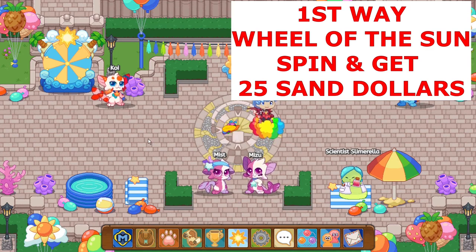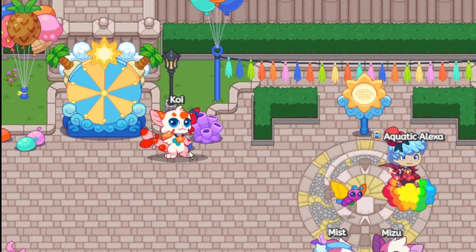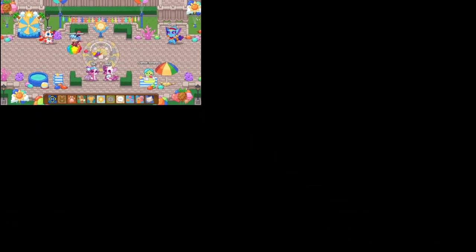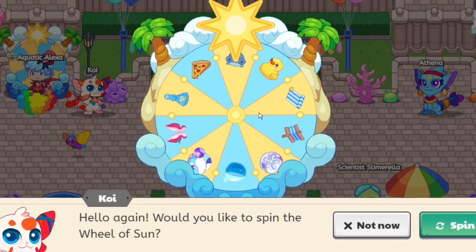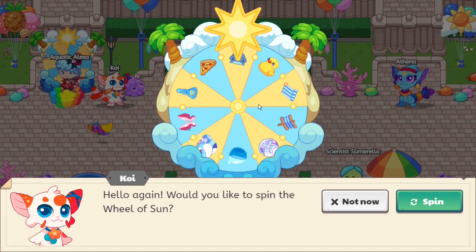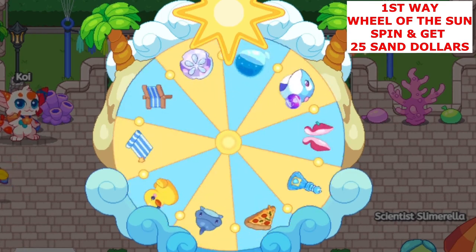Let's go to the first way. The first way is by spinning the Wheel of the Sun. Koi is in charge of the Wheel of the Sun. On the wheel, you guys can see there are 10 items. These 10 items will remain through all of Summerfest. One out of these 10 items is a Sand Dollar, which represents 25 Sand Dollars if it lands on that spot. So basically, spin the wheel, hope you get lucky, and get 25 Sand Dollars.